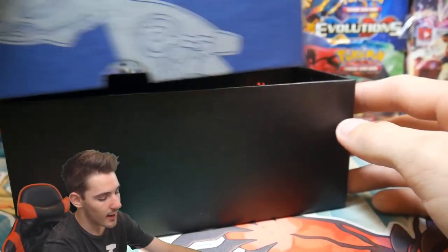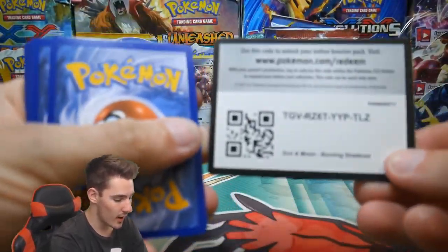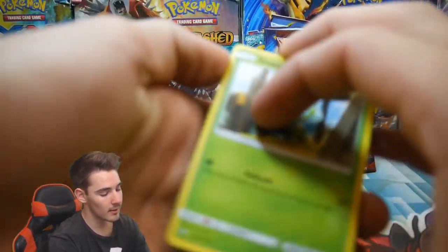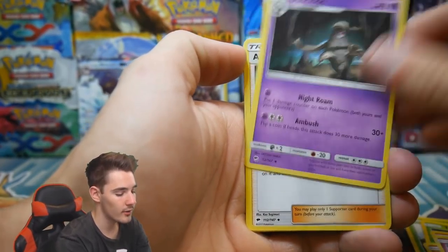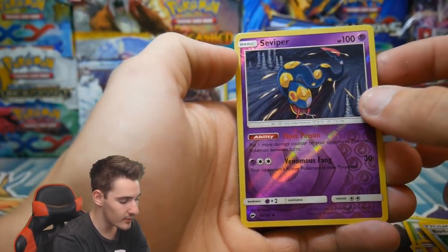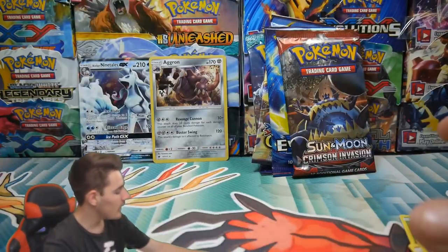Let's get into these five different booster packs. Let's start off with Burning Shadows — come on, let's go Charizard, I know you're in here. We have a Dewpider, a Tangela, a Raichu, a Cutiefly, an energy, a Dusclops, an Accelgor, a Salazzle, Bodybuilding Dumbbells, a Vaporeon uncommon reverse holo, and a Scolipede regular rare to start off this ETB.